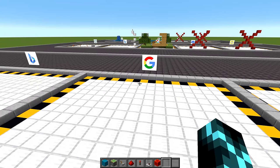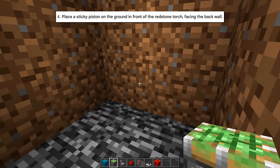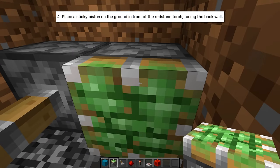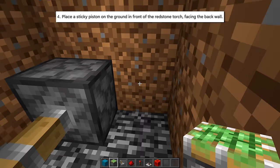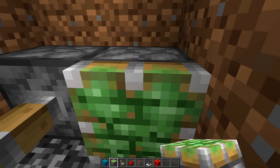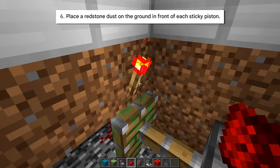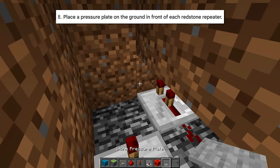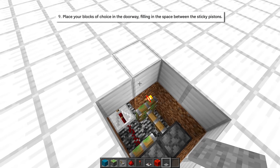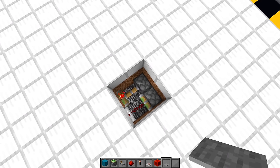Let's see what Google Bard has then. It wants a two-by-two hole that's three blocks deep, a redstone torch on the back wall, a sticky piston on the ground facing the back wall. Then for step five, it says 'repeat steps four and five.' So I'll do step four again, and then step five is to repeat step four, so I'll repeat step four, and then I have to repeat step five which is to repeat step four. So I'm going to be placing this sticky piston over and over for the rest of time.